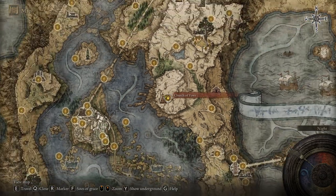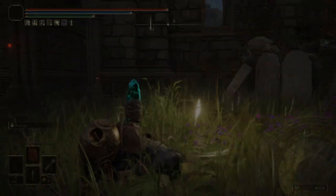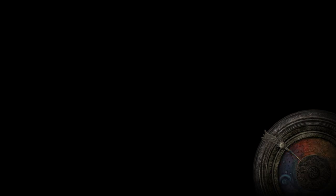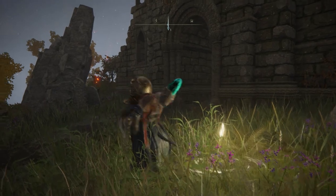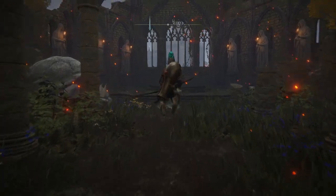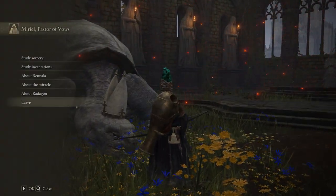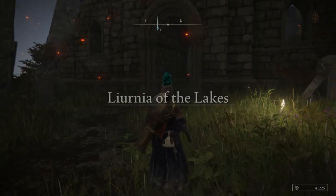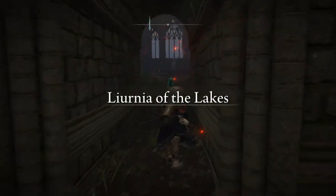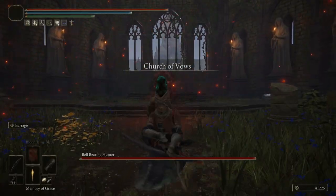Once you are here, you can locate the lost grace which is right in front of the church. There's going to be an NPC located in the middle — a turtle. You will want to exhaust his whole dialogue and then go back to the lost grace and turn it to nighttime. If you arrive back and see the NPC still there on the left side, pause the game and fast travel back to the church. Once you've done that, go toward the middle and you'll notice the NPC has gone away and the hunter will appear.